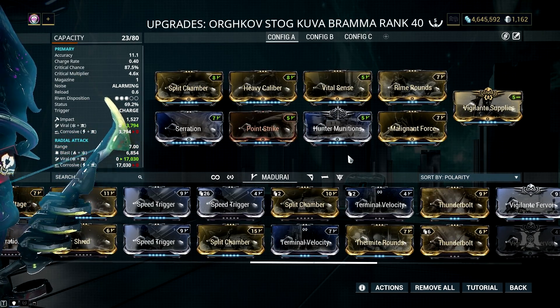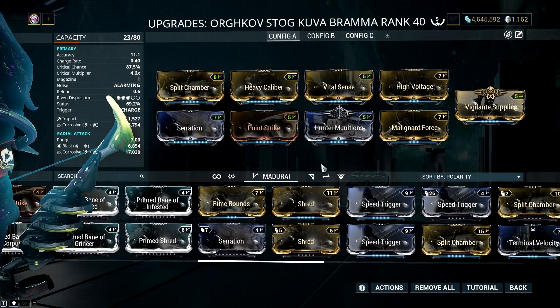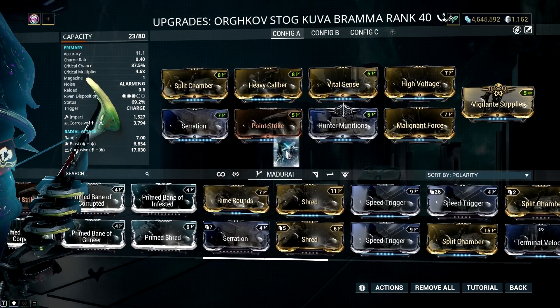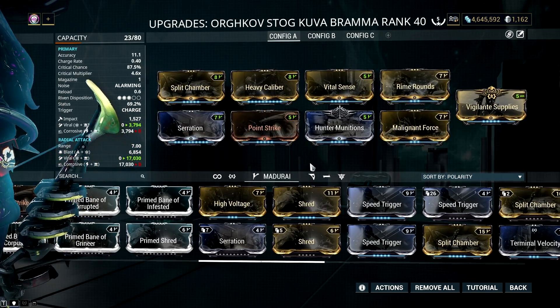To make it short, I'd suggest going with a corrosive slash build when using Brahmu with your usual or damage-boosting frames, while using the viral slash variation when you're running an armor-stripping Warframe.